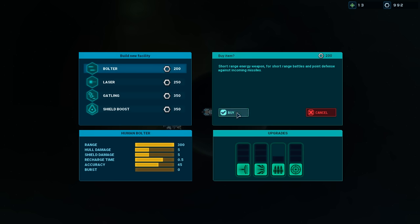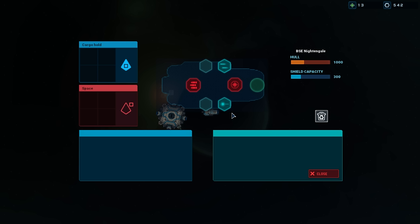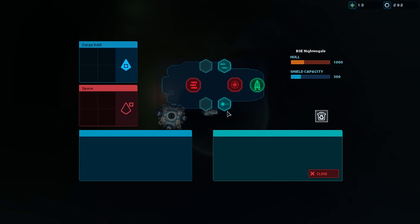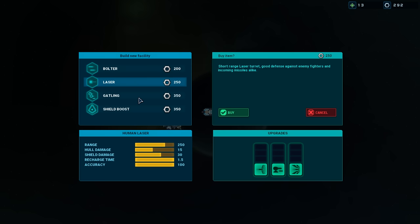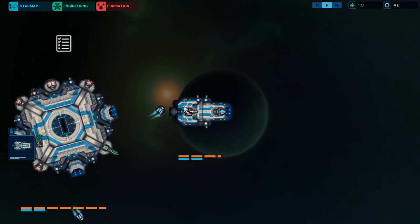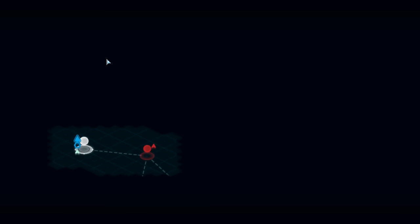These are great against missiles, and these are great against fighters. We also want to build a couple of fighters of our own. Right now we don't have enough for a shield boost, but we have enough for another gun. Let's do that and eventually we'll do a shield boost. Now we're armed — we've got two little fighters with us and we have our mission, so let's hit the map.